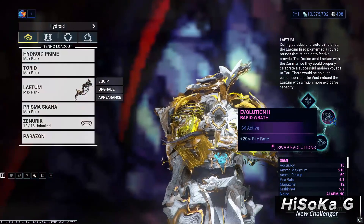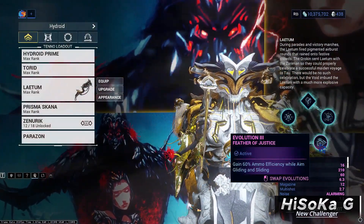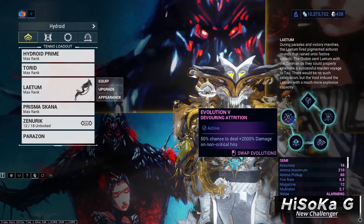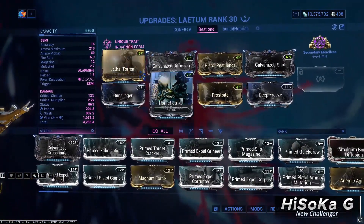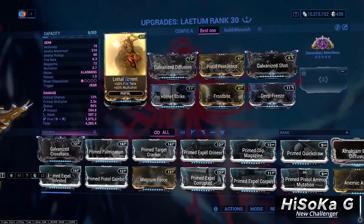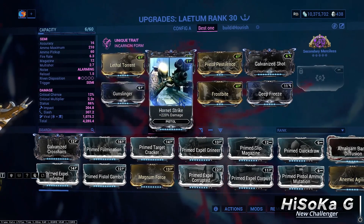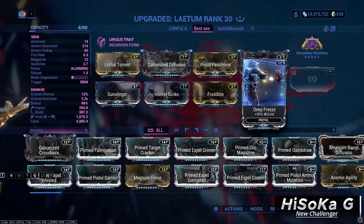Laetum: Evolution 2 — Rapid Wrath. Evolution 3 — Feather of Justice. Evolution 4 — Elemental Excess. Evolution 5 — Devouring Attrition. For this build I use Galvanized Diffusion and Shot, Lethal Torrent and Gunslinger for more fire rate, Hornet Strike, Deep Freeze, Frostbite, and Pistol Pestilence for more damage. For Arcane I use Secondary Merciless.